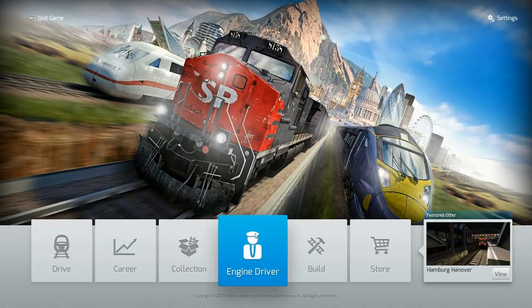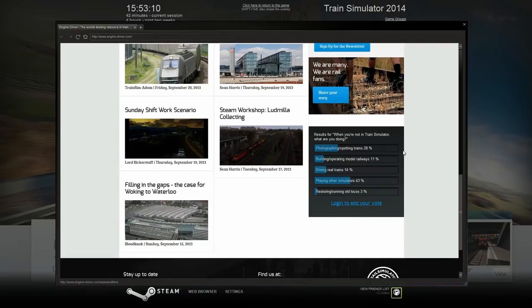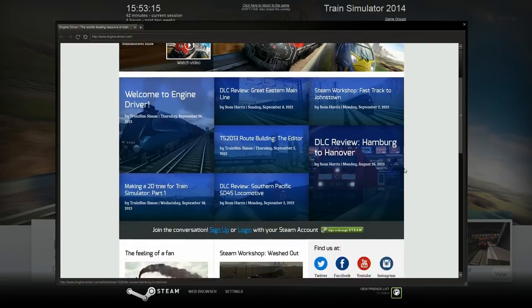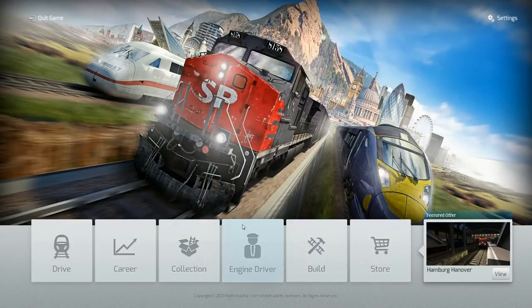I won't be touching the Build section because I don't make routes — I just play them. Then you have Engine Driver, their new flagship blog area where everyone can post articles and do little polls. It's basically a social hub for the community to post stuff and stay connected. There was an Engine Driver before but it wasn't really the main hub for everyone to be logged on to, so this is definitely an improvement.